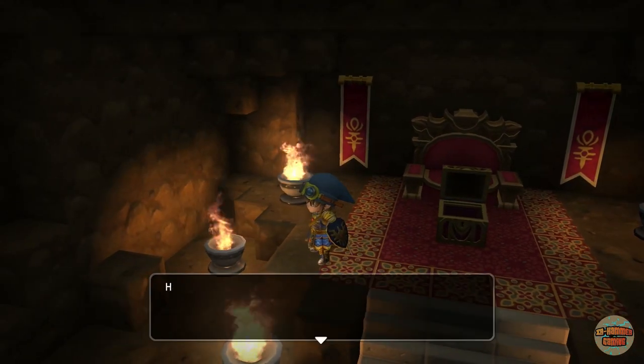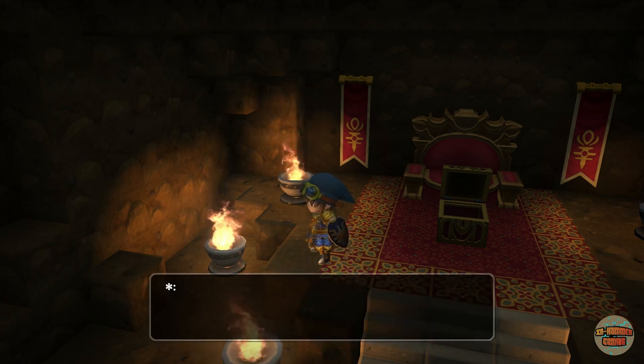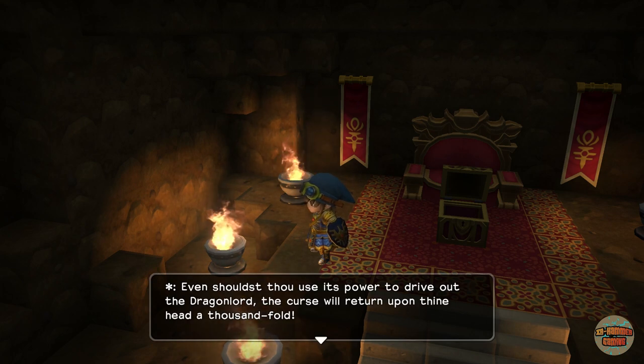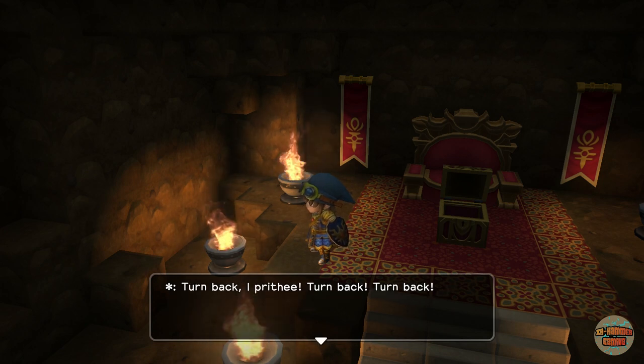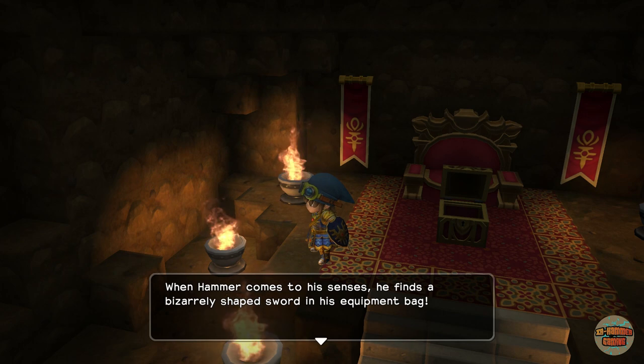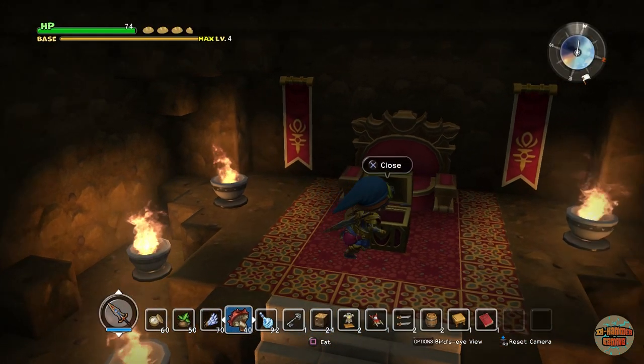Let's open it up. Hammer hears an unsettling voice inside his head: 'Turn back, turn back before it is too late. Sully not thy hands with this accursed item, lest thou be sorry. Even thou use its power to drive out the Dragonlord, the curse will return upon thine head a thousandfold. Turn back.' Strange voice falls silent. When Hammer comes to his senses, he finds a bizarrely shaped sword in his equipment bag — The Sword of Ruin. Beautiful.